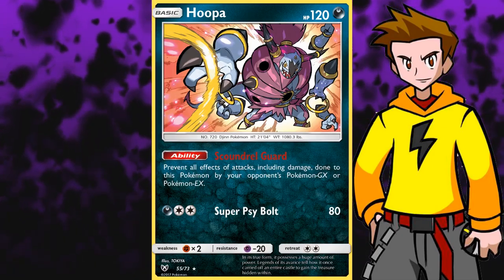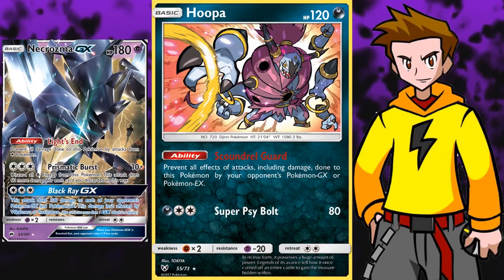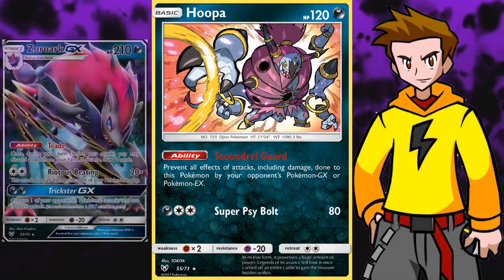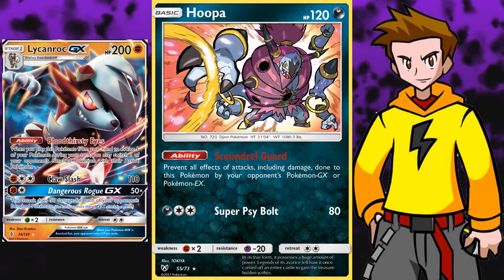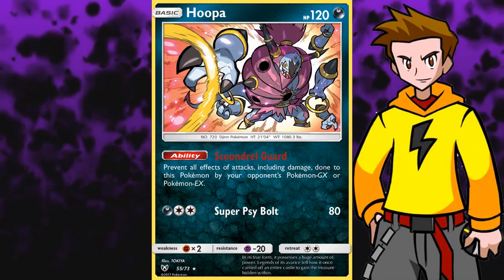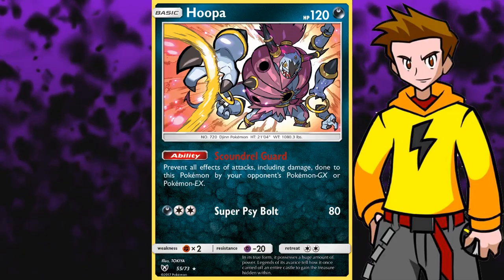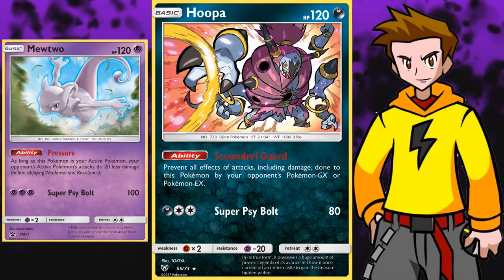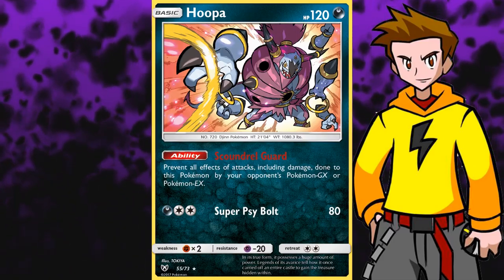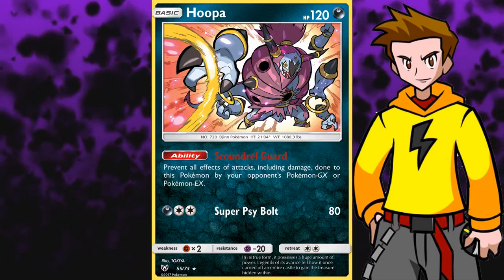Hoopa cannot get hit by EX and GX cards at all. So Dawnwings Necrozma GX, Ultra Necrozma GX, Necrozma GX, and more GX Pokemon cannot even touch Hoopa. That also helps out against your matchup against Zoroark Lycanroc. All of those great popular GX Pokemon won't be able to touch Hoopa. And that's not all - Hoopa also has a resistance to Psychic, so even if they try attacking with their Malamar, or baby Psychic attackers like baby Dawnwings or the Mewtwo promo card, they will not be able to one-shot you. Hoopa isn't that splashable in most decks, but it's definitely a solid choice if you're already running the necessary energies.